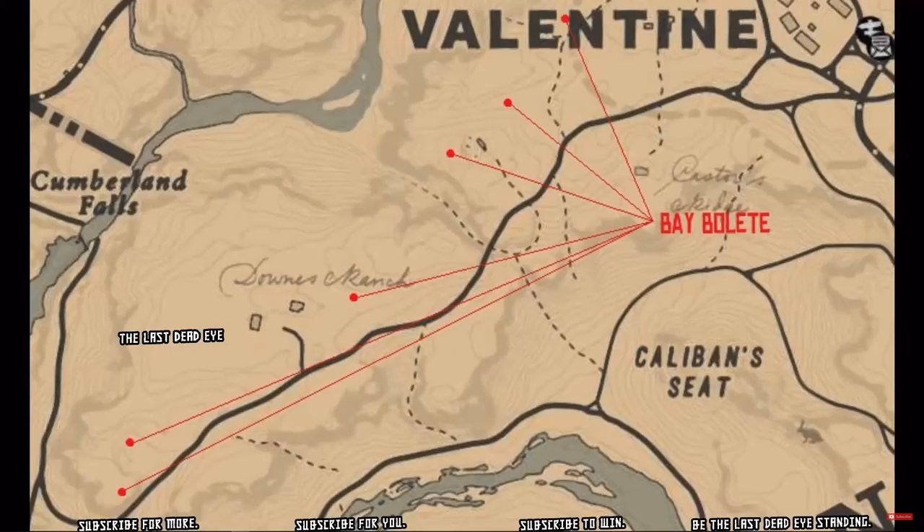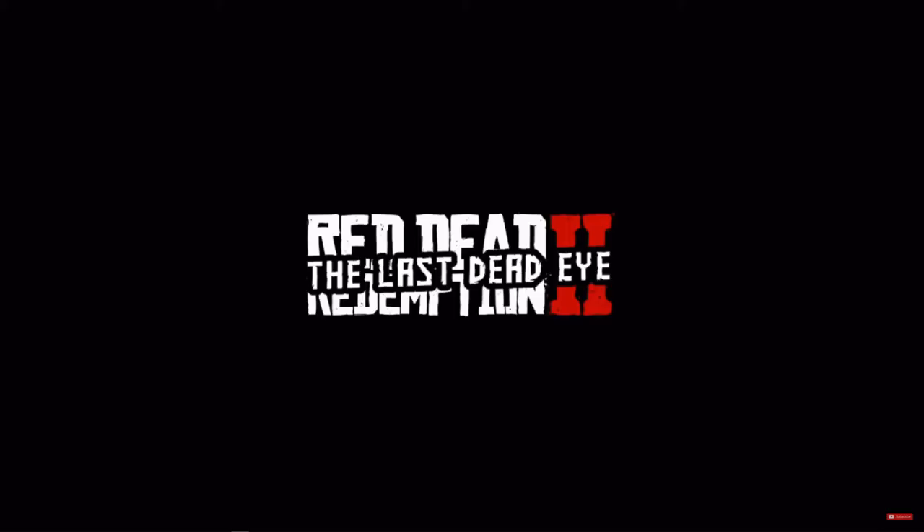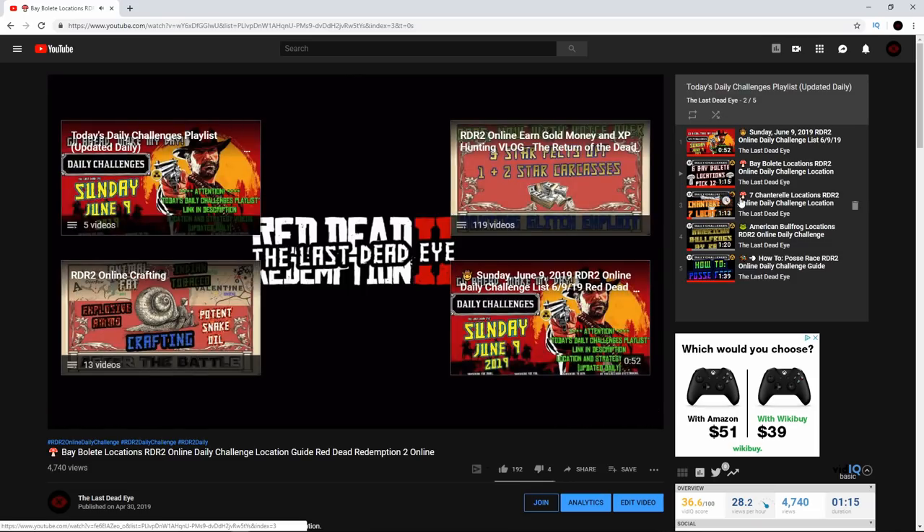These six spots are located west and southwest of Valentine, pretty much all along the road that goes southwest out of Valentine. You can see it starts up near Valentine and works all the way down almost to the river — and if you go down by the river you can find even more, but six spots is plenty. I appreciate you coming in; if you're new, don't forget to hit that subscribe button.